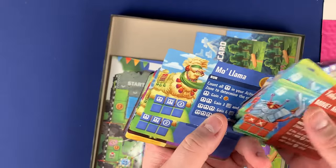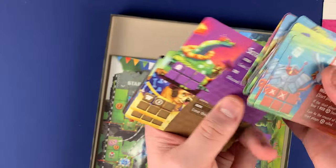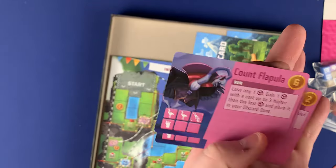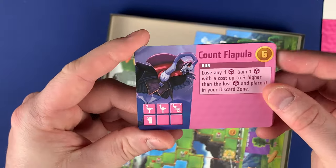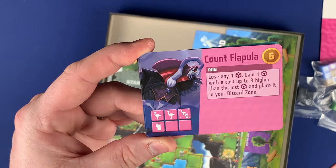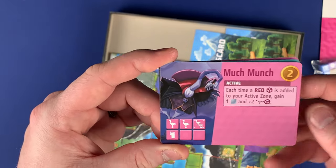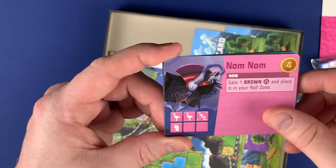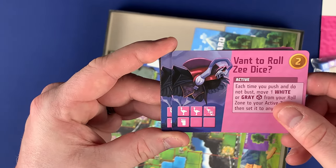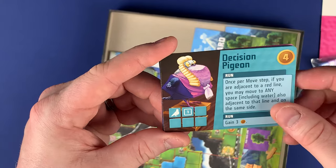I always like the card names too. From the existing dice you have: Mo Llama, Shama Llama Ding Dong, Big Dinosaur, Scrappy Dino, Fluffy, Smart Pup. Then here we have the new ones: Can't Count, Flapula — that's got the little Dracula artwork. You can see the different dice faces on the sides. We also have Foul Being, Much Munch, Nom Nom, Pink Undead.